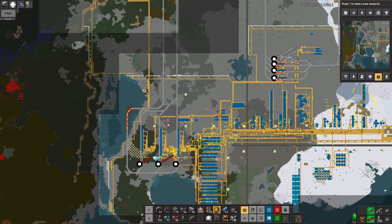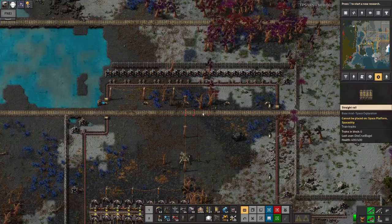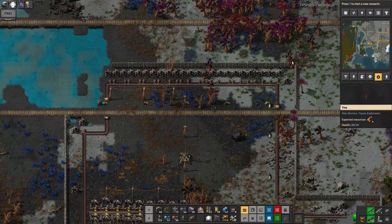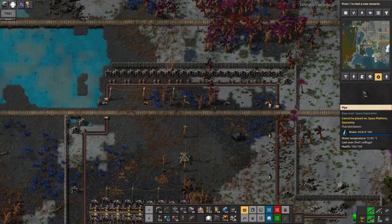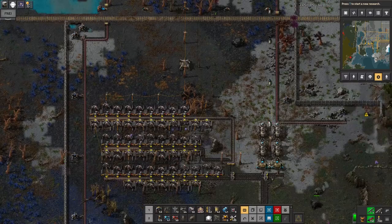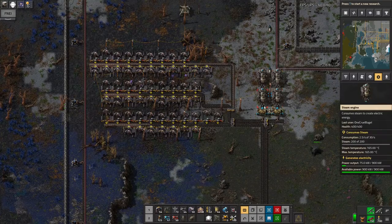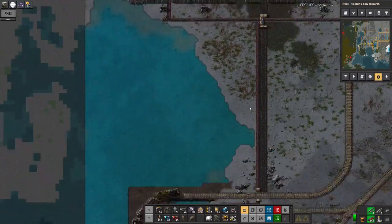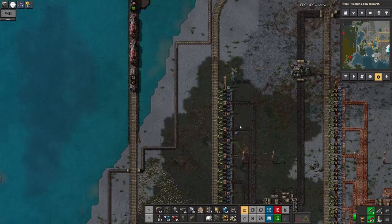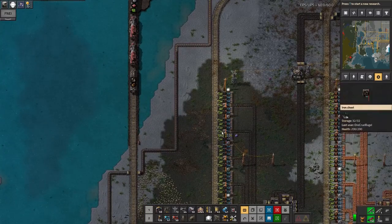I did a couple of other things as well. I ran into a problem here - my coal mine stopped working and it turned out that a meteorite had landed around here somewhere and done a load of damage. I'd come up and repaired all the damage, but this pipe on the corner had been destroyed, so the water wasn't getting through. There was no power with the steam engines, so this mine went to sleep. Lost radar, lost everything. The coal supply coming down here got cut off.